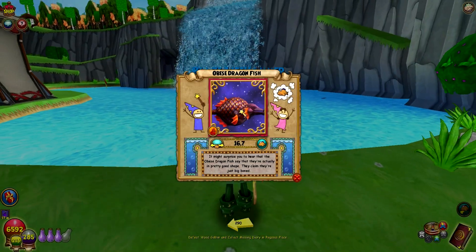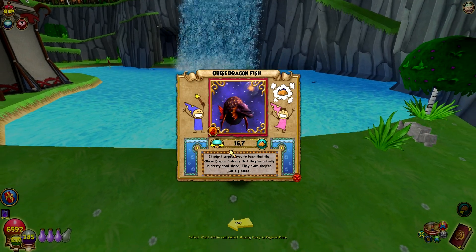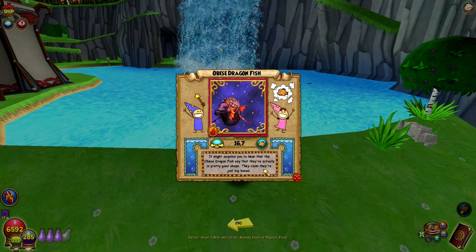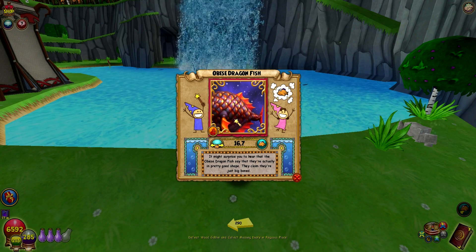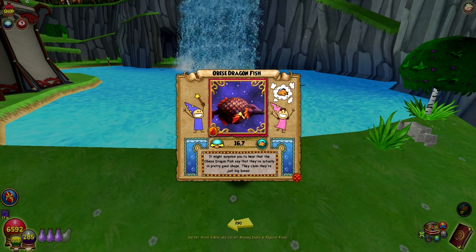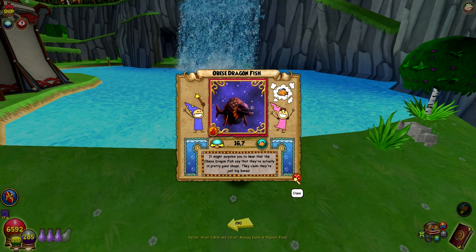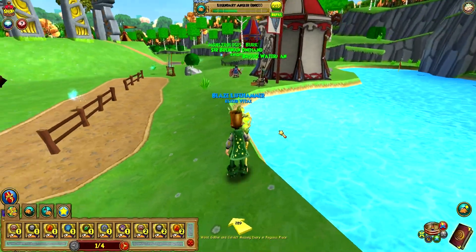Obese Dragonfish — look at this guy, like a bubble of fire, so weird. It might surprise you to hear that the Obese Dragonfish say they're actually in pretty good shape — they claim they're just big boned. Obese Dragonfish in Caliburn — there you go, wouldn't have expected that. So that's the Caliburn fish and we're getting close. We've almost got all the fish already.